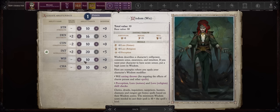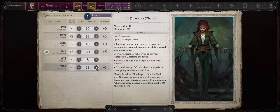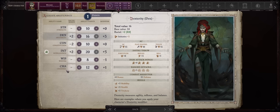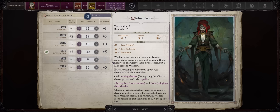Now for the other attributes I would dump Wisdom — it's not really needed and you have more than enough Will from class progression. You can spend the rest of the two points into Strength or even Charisma. I realize succubi are usually known for being Charisma characters, but I really wanted to try something different, which is why I went with Intelligence. I'd rather have Strength just so I can attack if needed. You can dump Wisdom further to get 14 in another stat, or just leave it at around 9 Wisdom.